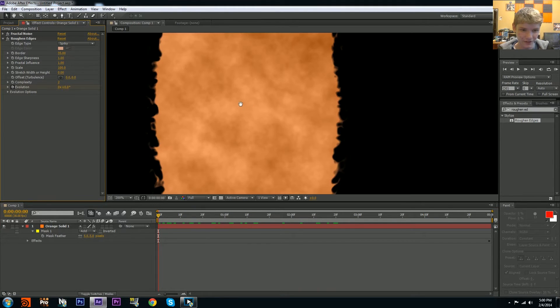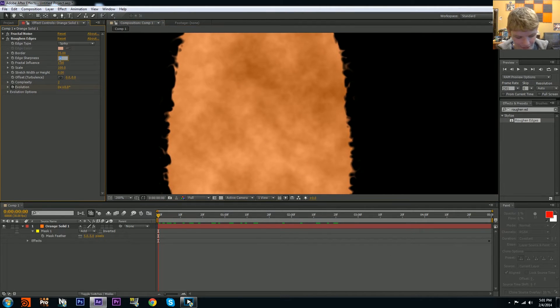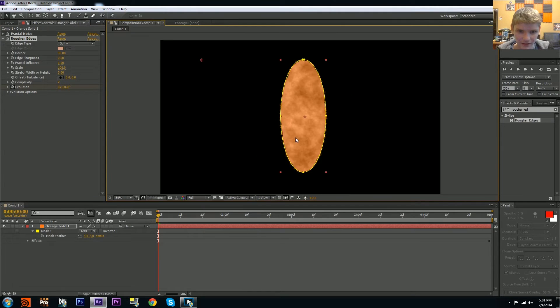The edges look a bit too sharp, so go to Edge Sharpness and bring it down to about 0.5. You'll see it kind of fades out, similar to a feather. Make sure you're in the right section — there we go, 0.5. Awesome.